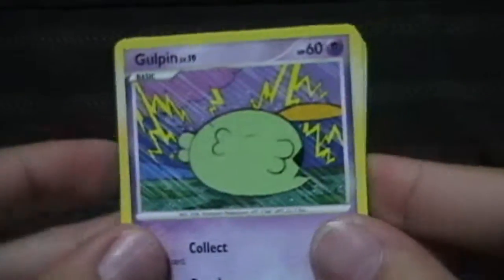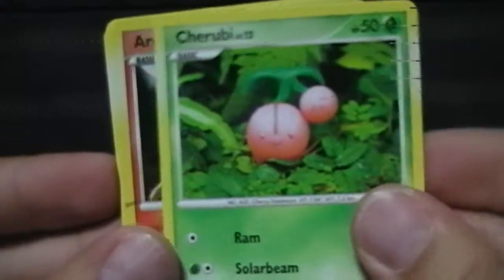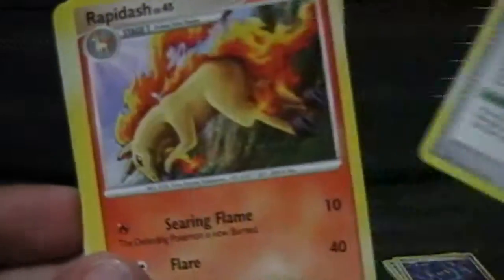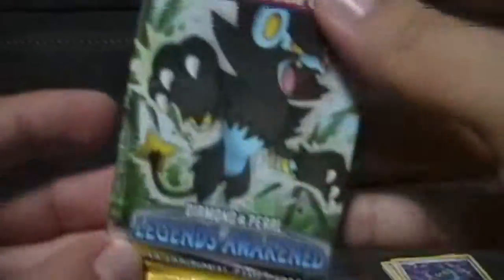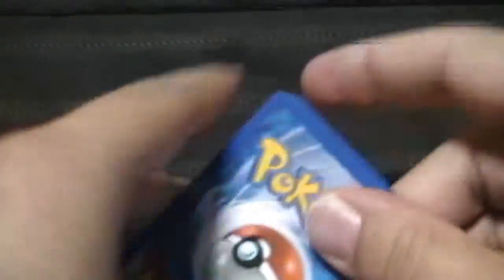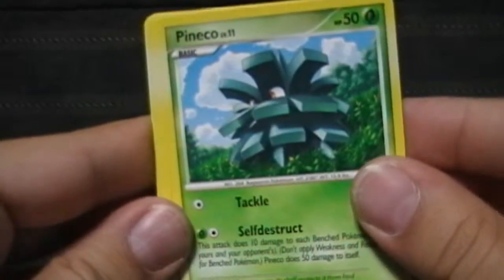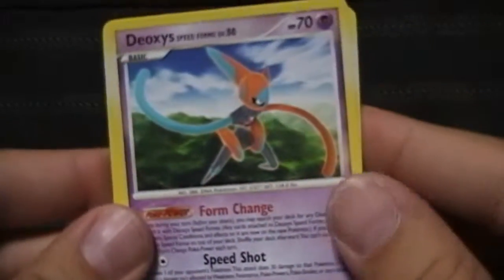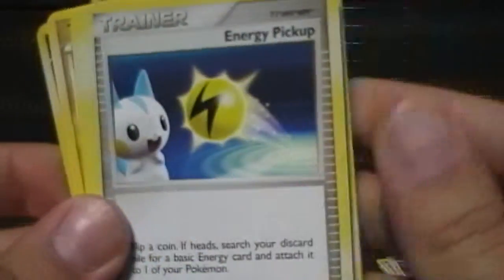Next pack — this is either the Ice or Water-type Arceus. We have Omanyte, a Bronzor, another Gulpin, Turtwig, Cherubi, Fire-type Arceus — I have two of these, I might trade if anybody's interested. Caliper, Old Amber, a Tropius, and Pokemart. We have the Legends Awakened pack — love Legends Awakened, really glad they're still in the game for another season. Houndour, Pineco, Oddish, Horsea, Tyrogue, Reverse Heatran, and Deoxys Speed Form. Grumpig, Energy Pickup, and a Swellow. Got some new cards for my second deck.